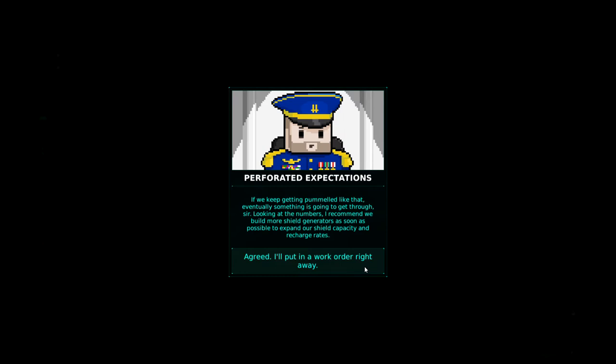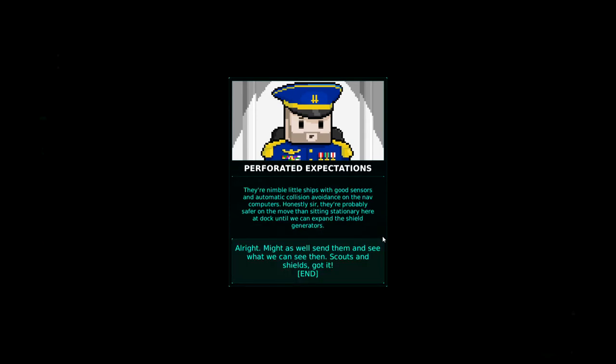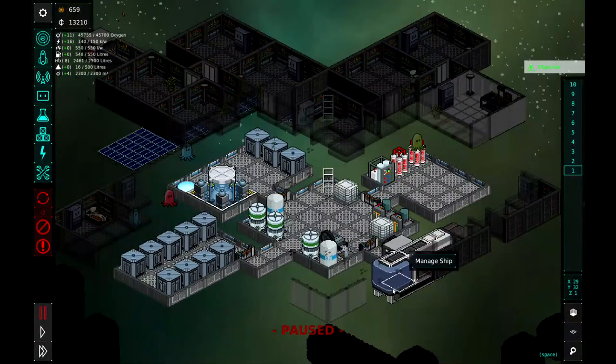Agreed. I'll put a work order in right away. Captain, initial scans are — what happened here? This system is a catastrophe. Run a full spectrum scan in the meantime. Do you think it's dangerous to send out the scouts? They're nimble little ships with good sensors and automatic collision avoidance on the nav computers. Honestly, sir, they're probably safer on the move than sitting stationary here at dock until we can expand shield generation. All right, might as well send them and see what we can see. So we need to make sure we build our shield generator and send our scout ship out.